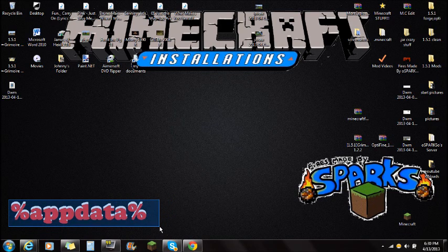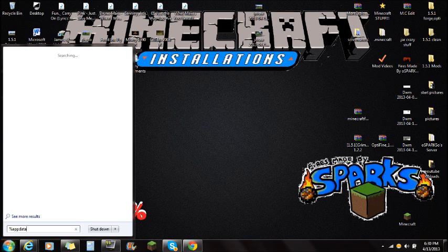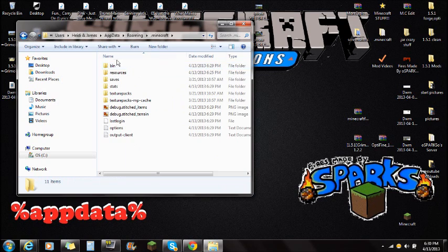In the bottom left-hand corner it's going to say %AppData%. What you do is click on Start and type in %AppData% — that's percent, AppData, percent. You're going to see the Roaming folder at the very top. Click on the Roaming folder, then you're going to see the .Minecraft folder at the top. Open that .Minecraft folder and you're going to see Bin, Resources, and Saves.